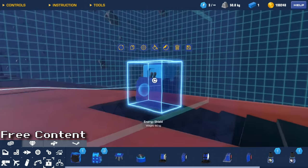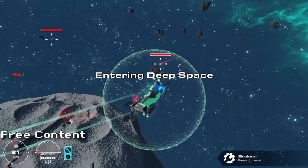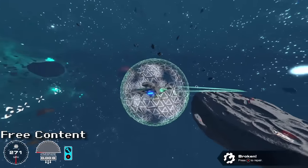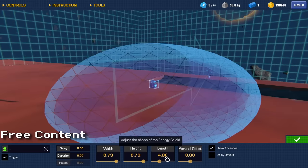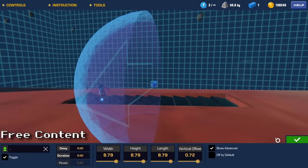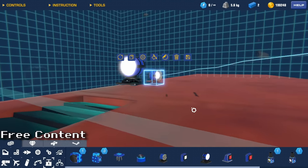In the gadgets tab you'll find the energy shield. This block allows you to generate a protective shield around your build, providing great protection against blasters and bullets. It will slowly deteriorate as it takes damage until it eventually breaks, but after a short time the shield will regenerate. In the config tab you can adjust the shield's width, height, length, and vertical offset, and set it to off by default. It weighs 50 kg, has 16 attachment points, and costs three power cores. Note that the shield can be very weak against EMP blasts.